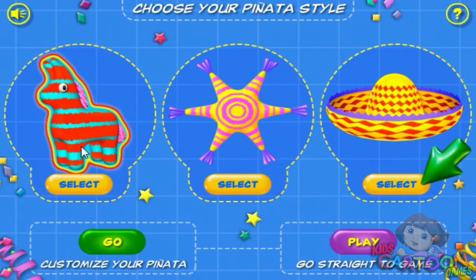Click the select buttons to choose your piñata style, then click play to go straight into the game, or click go to customize your piñata. Choose your piñata. Go straight into the game.